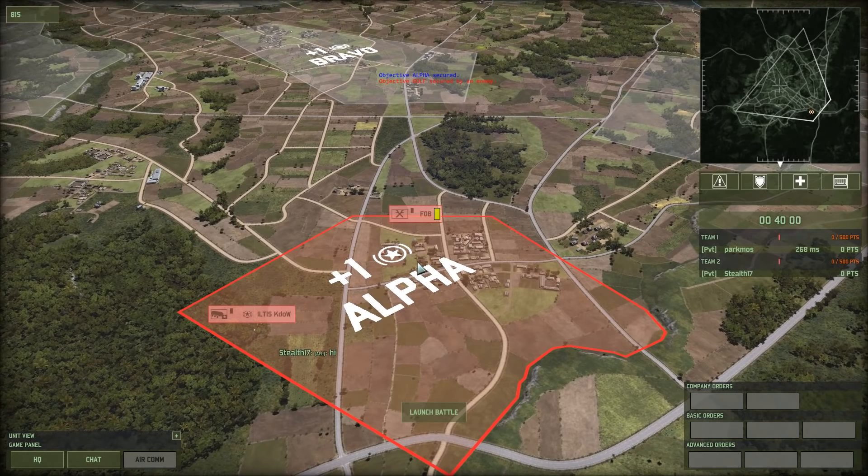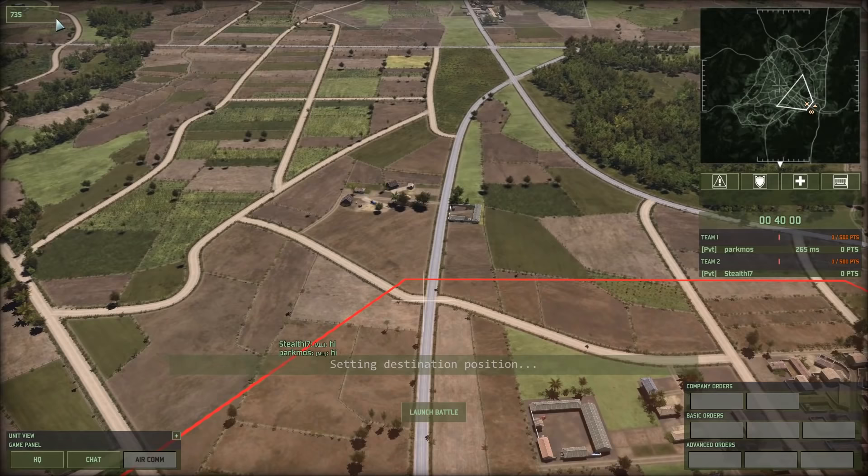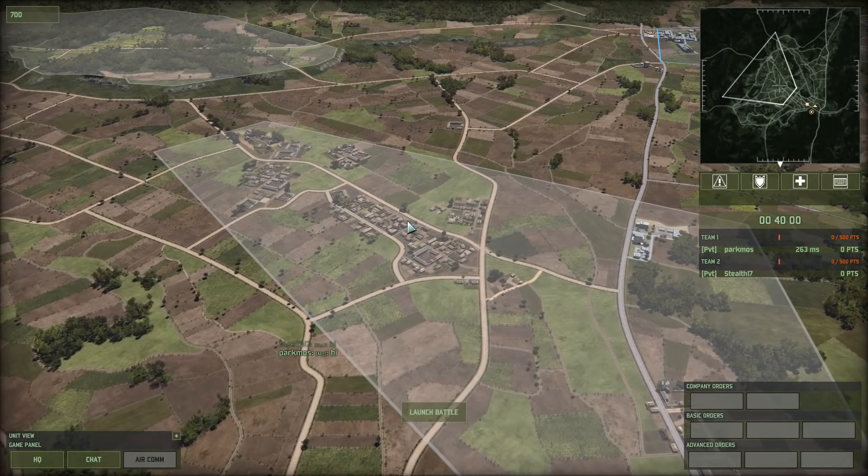Hey guys, Stealth here and welcome back to more Wargame Red Dragon Ranked. A very quick one, as you can see. This is against Private Park Moss, and we are playing on Punchbowl.